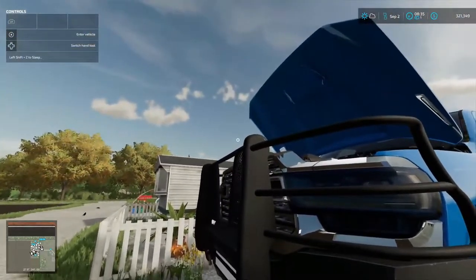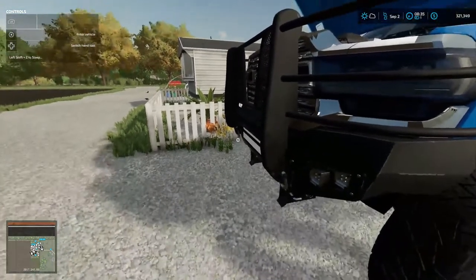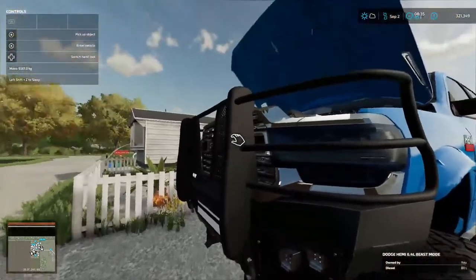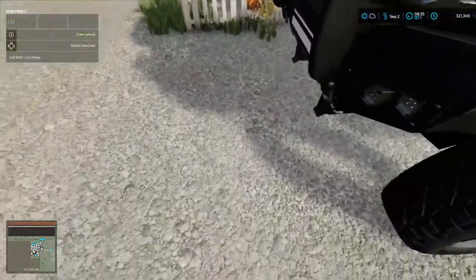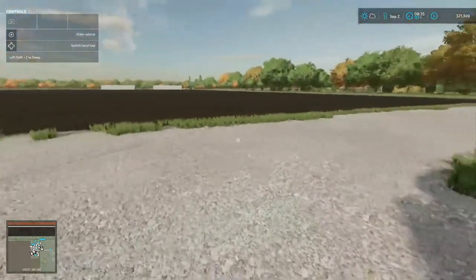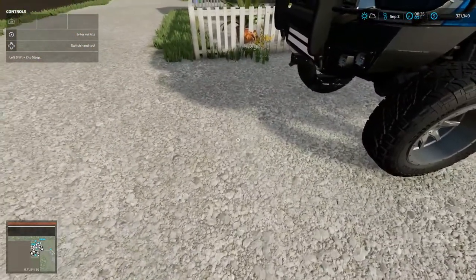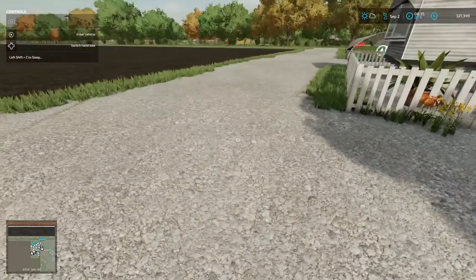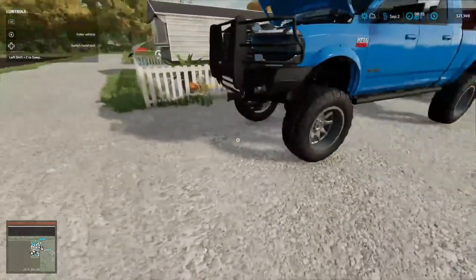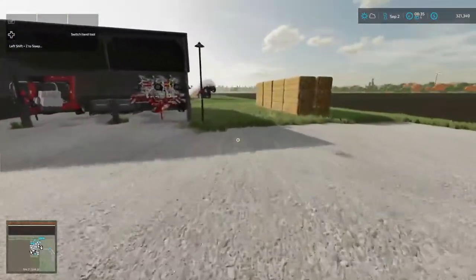I'd like a bumper that would boat and hinge down, where you take a pin out on both sides — it'd fall down and you pull your winch out. When you're winching somebody, that piece that falls down would dig into the ground and keep you from pulling forward so you have more pulling power. That's the kind of bumper I want. But anyway, I got something to show y'all.